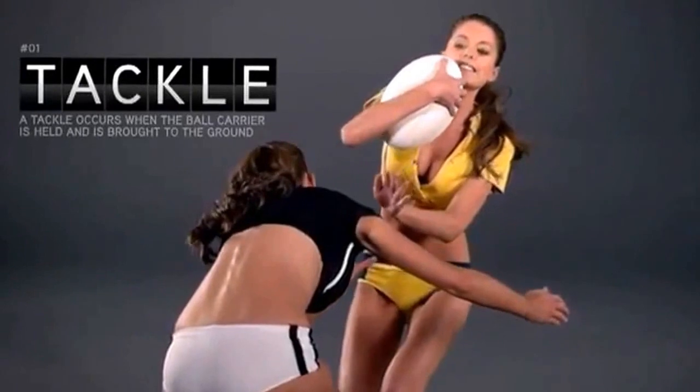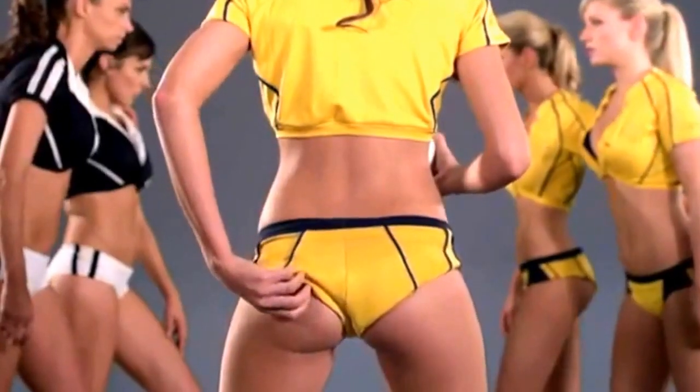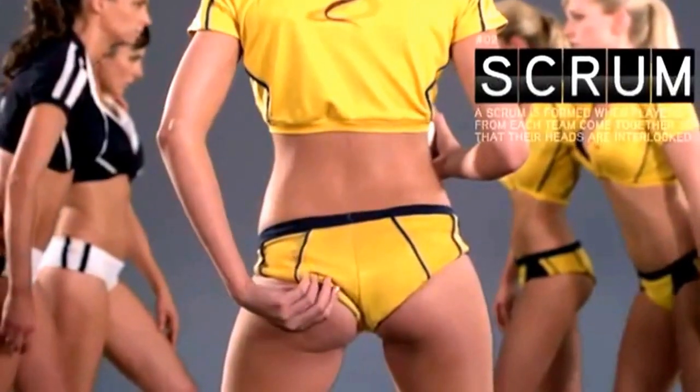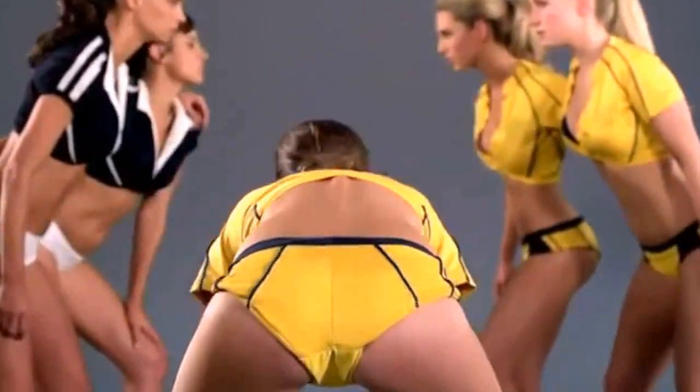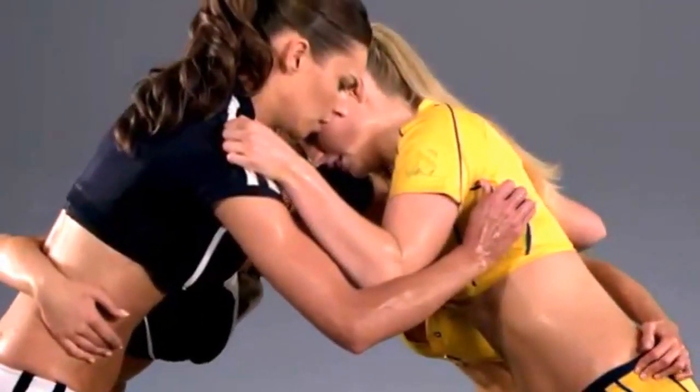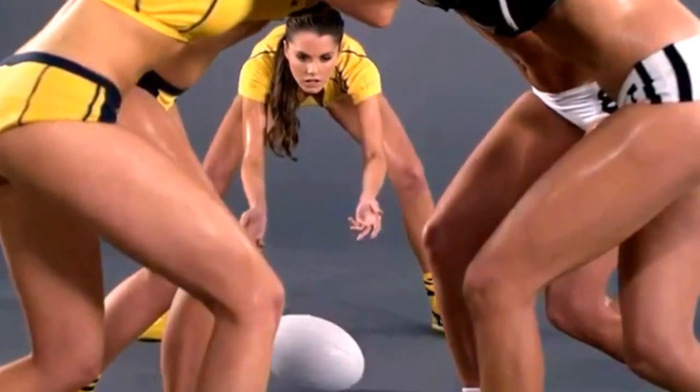A tackle occurs when the ball carrier is held and is brought to the ground. A scrum is formed when players from each team come together so that their heads are interlocked. The scrum half must throw in the ball at a quick speed.